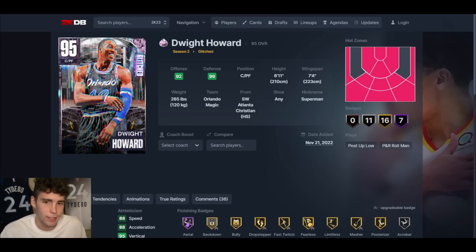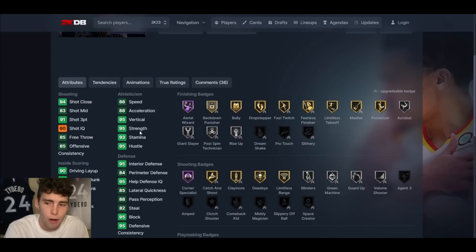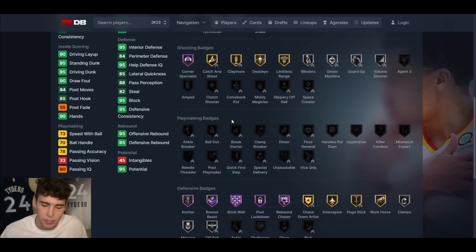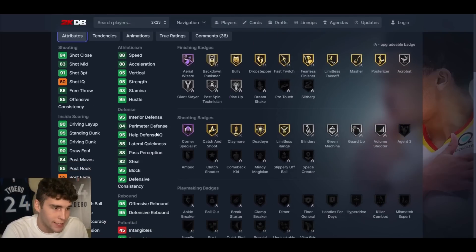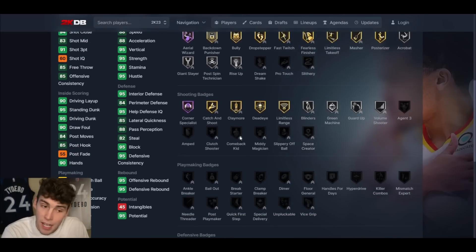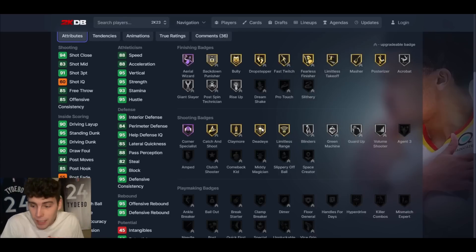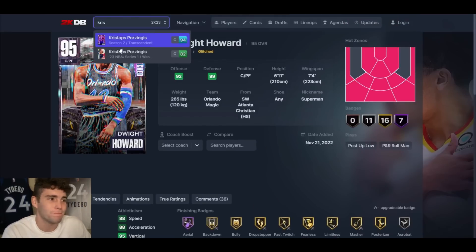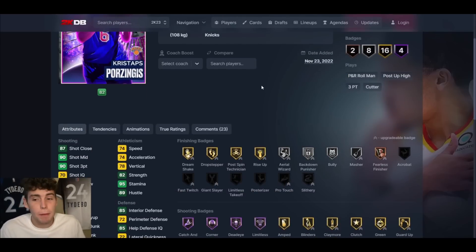At number 5 is Dwight Howard. Yes, he was on my power forward list, but he also belongs on the center list — it's about 50/50. I personally think his best position is power forward, but stat-wise he's really solid, especially on defense: Hall of Fame Anchor, Box Out Beast, Brick Wall, Rebound Chaser, Corner Specialist, great speed. He's not going to be the absolute best at everything, but if Dwight Howard is your favorite center in the game, I think it's totally valid. Dwight comes in at number 5.